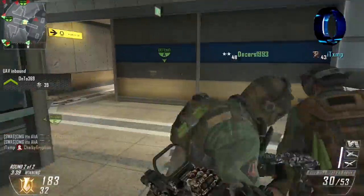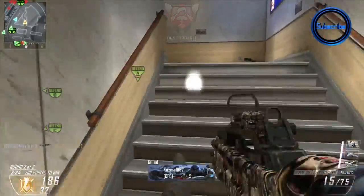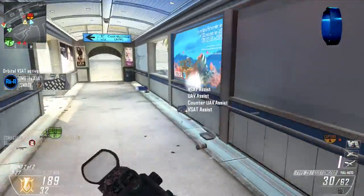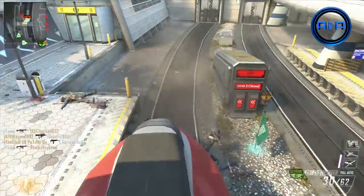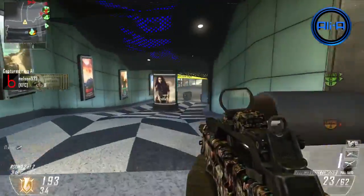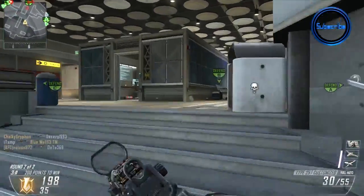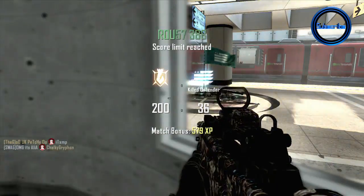I'm continuing my nuclear streak here - it's actually a flawless gameplay so I don't die at all throughout. I kill that guy just as the train comes along the screen, which is awesome. Another thing to mention is that I use the cover around me - I know the map well enough to enter a gunfight where cover is on half of my body so I'm not an easy target. Even if the enemy reacts quickly, he'll have to shoot through a surface or aim high for a quick kill.